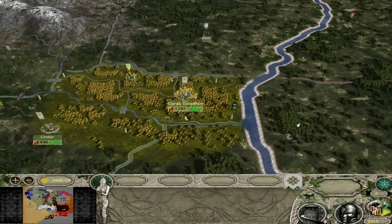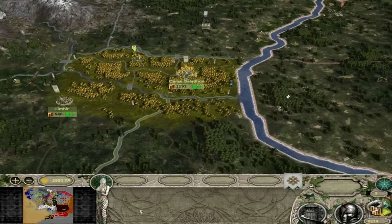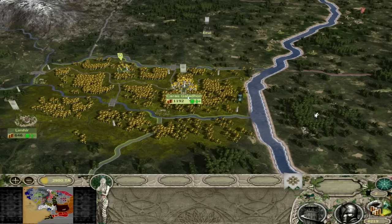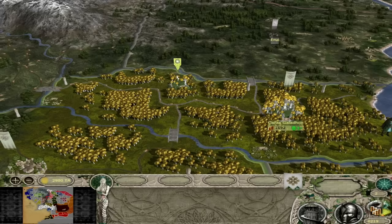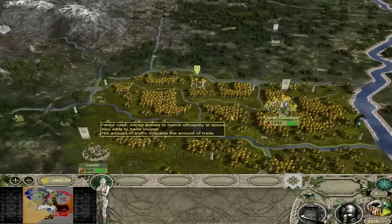So the Elves of Lorien - you start off with two regions at the beginning of the campaign. Karas Galathon here, the capital of Lorien in the Golden Wood, and the town of Limhir. Now Keren Amroth has been replaced with a fort which has its model tied to your capital city here. If you go out of view of the city it will just become a normal fort visual - that's just a limitation of the engine - but it has a unique model as long as you've got Karas Galathon in view.